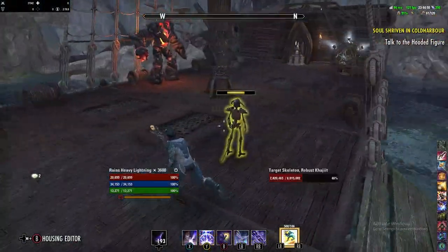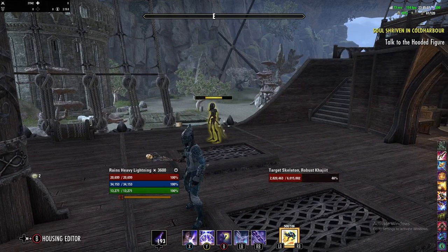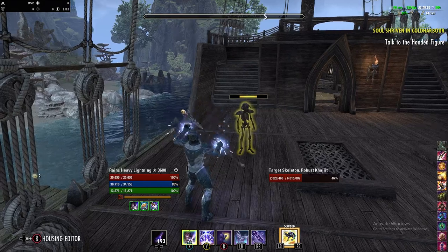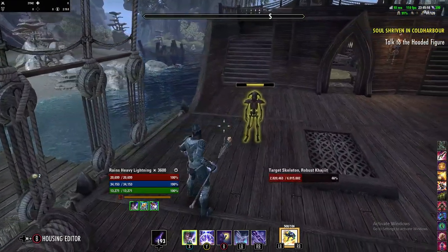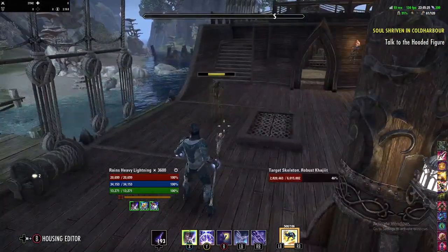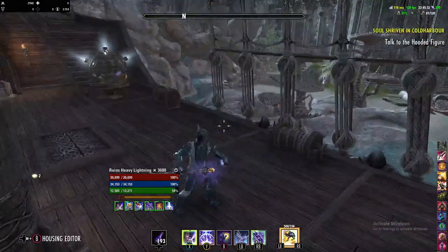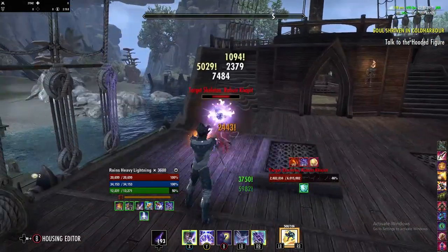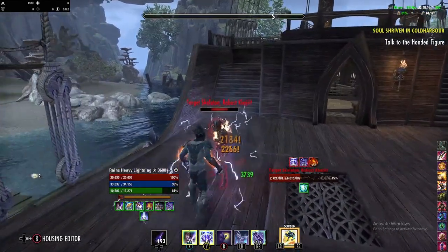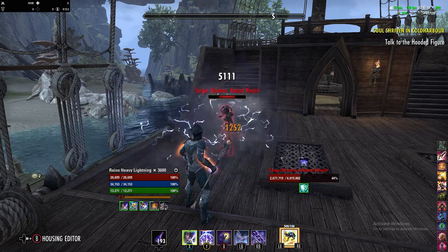There's really only one instance where stamina gets rough: occasionally in a dungeon, just by how timing works, all three of my DoTs ran out at the same time. At that point you want to get them back up using light attack weaving: light attack, Crystal Weapon, light attack, skill, light attack, Crystal Weapon, light attack, skill — back and forth until everything is refreshed, then return to heavy attacks. That sequence really hammers your stamina but it happens very rarely.